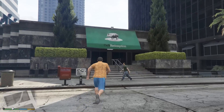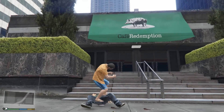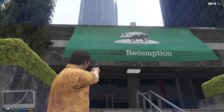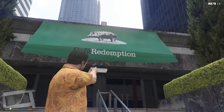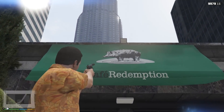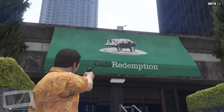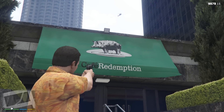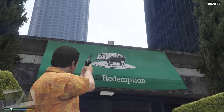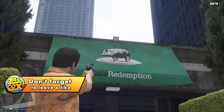Moving on to another small one — it can actually be found in three different locations throughout Los Santos. We have the Cafe Redemption, and with the name Redemption in the name we can guess this is a reference to Red Dead Redemption. On top of that, there's a logo of a hog, very similar to the hogs that can be found in Red Dead Redemption. In that game, hogs were a very valuable item — you could trade them for meat, make some money off of them. So this is another minor but obvious Easter egg referencing Red Dead Redemption.